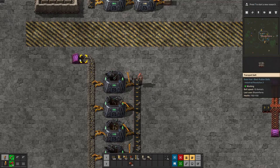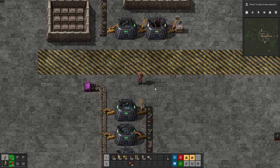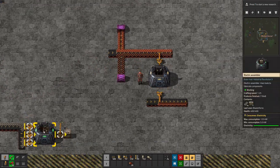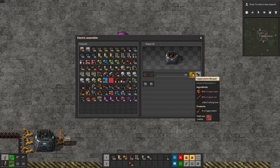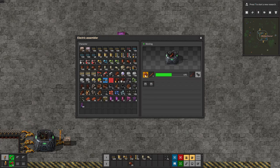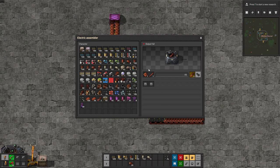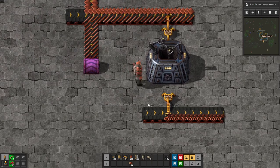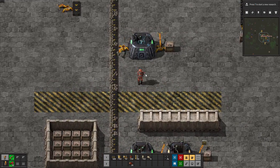Those little purple-pink items you'll see are cheat codes I've added just to run through the demonstration efficiently. Now, what if it's not a simple one-to-one ratio? Take copper pistons — made from copper rods and copper plates both coming in on the same conveyor belt. The inserter takes two different items off the line and puts them both into the assembler. Half the transport belt is allocated to one item, the other half to the other. That's how multi-ingredient recipes work on a single belt.